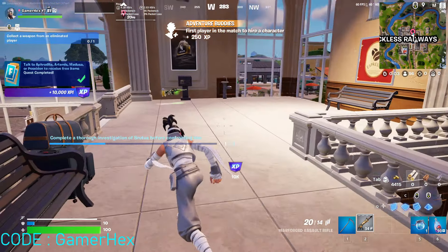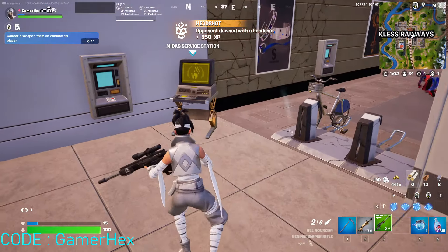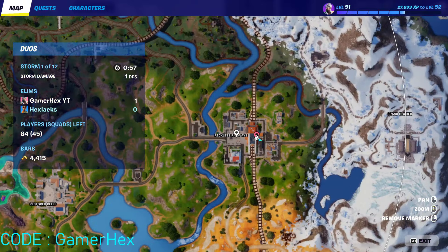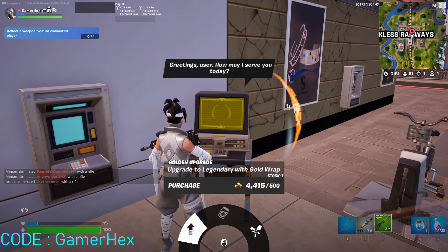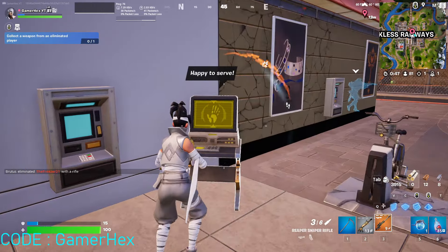Now for this quest, which is 'Purchase from a Midas vending machine or service station,' all you have to do is come to this location. You can find a vending machine around this area, or come to this service station and buy an item.